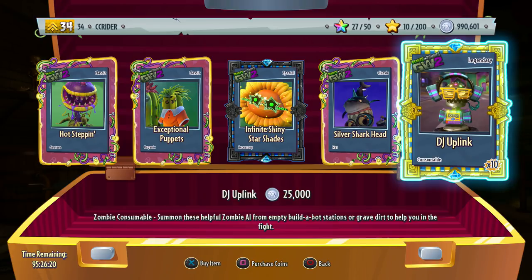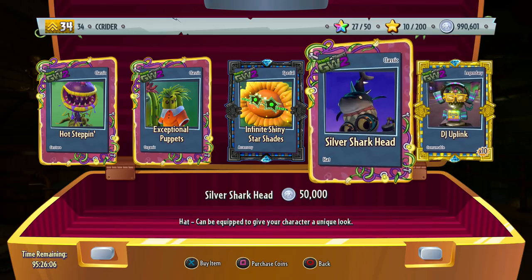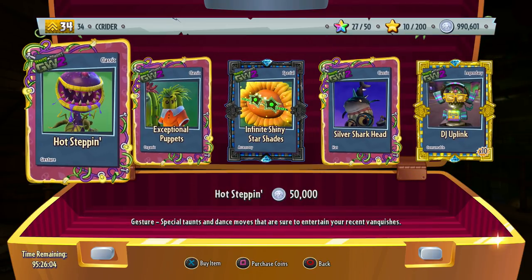Whichever bot or plant pot you get that's legendary is usually random. We've already shown off the two plant pots that are legendary — the Legendary Mong Shoi plant pot and the Legendary Perfume Shroom plant pot. I'll link those at the end of the video. We also have a classic item, a special item, and then two more classic items.